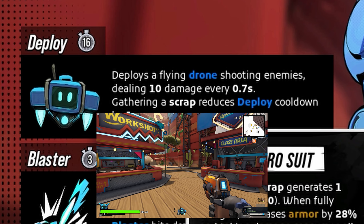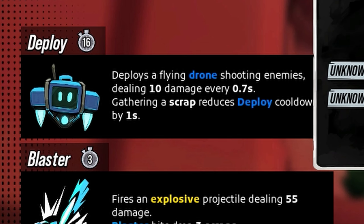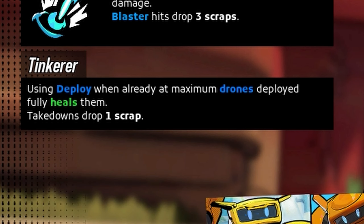Engineer is the one for companion lovers. Your primary, Deploy, spawns a friendly robot drone that deals damage and draws enemy attention — initial limit of 2, but you can level that up. There's a scrap mechanic: getting an elimination generates 1 scrap, which reduces your drone cooldown. Your secondary, Blaster, fires an explosive similar to the Commando's rocket and generates 3 scrap on hit, further reducing drone cooldown. Your passive, Tinkerer, lets you heal your drones when at max deployment, and also allows scrap generation upon eliminating enemies.